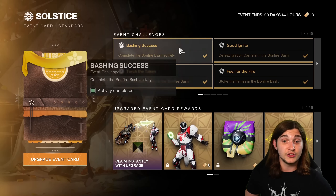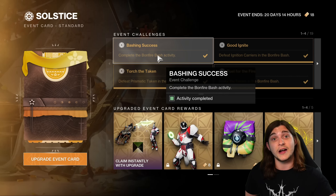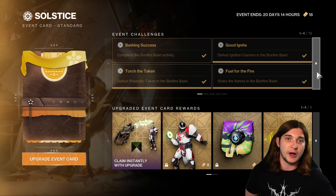So you start the event, you're going to do Bonfire Bash. It'll give you all of these event challenges that you have unlocked. I fully recommend from that point working on other triumphs, not Bonfire Bash, so you can start earning Silver Leaves and then burn them when you do Bonfire Bash in the future.